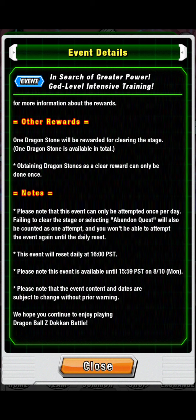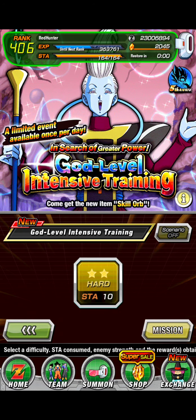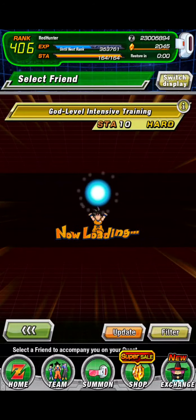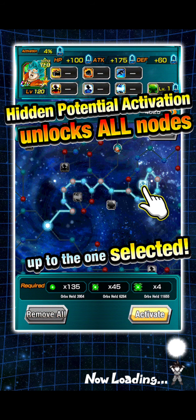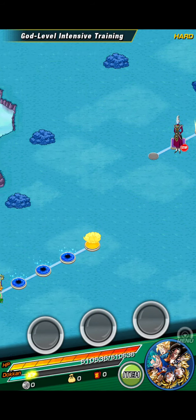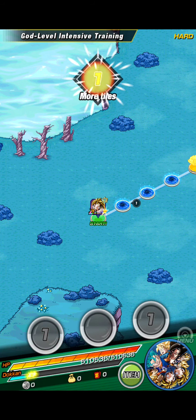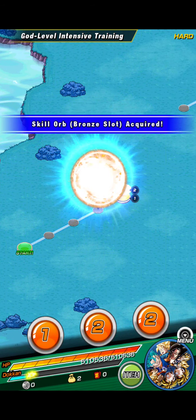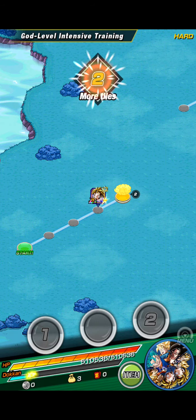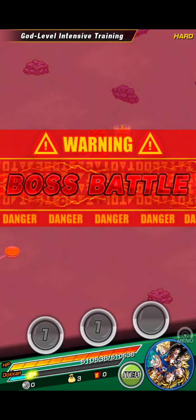Failing to clear the stage or selecting to abandon the stage will also count as your one attempt. You won't be able to attempt again until daily reset. All right, let's do it! I'm not even sure what team I'll use — I made a team. All right, so I got some bronze skill orbs. Let's go — we get Whis!